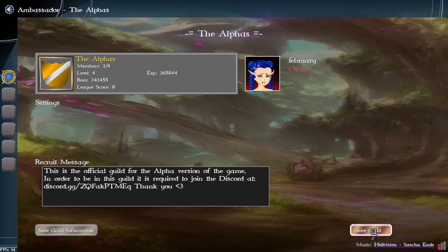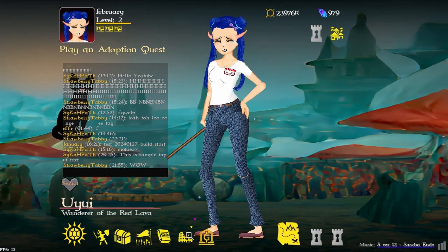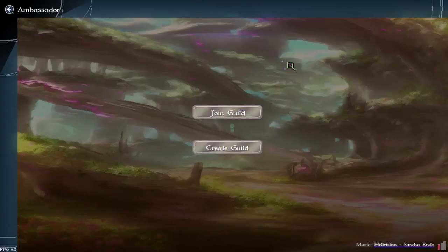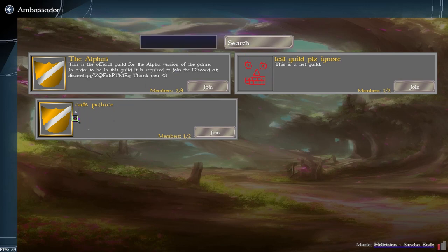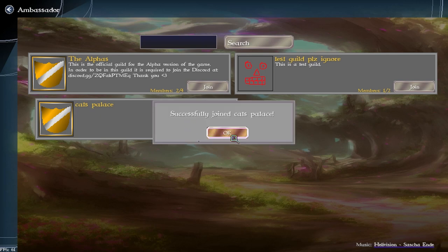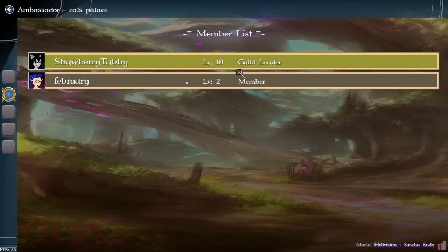We did our attempt and now we're going to leave the guild. As a new player when you come in here it'll say 'join guild' or 'create guild.' You can enter a name to search, or leave it blank. We found a third guild — Cat's Palace. When you join a guild you start off as a member.